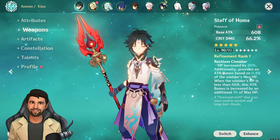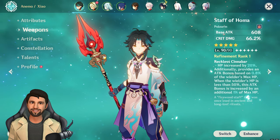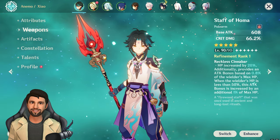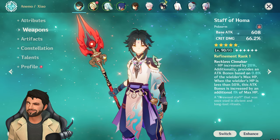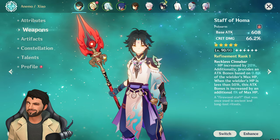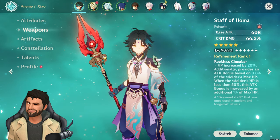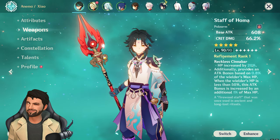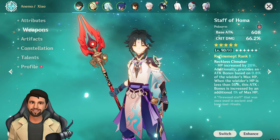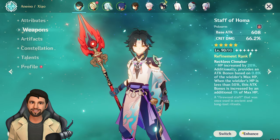You've already seen Xiao hitting over one lakh damage with a single plunge attack, which is very huge for a character like Xiao. You can hit 12 to 13 plunge attacks in Xiao's elemental burst. If one plunge hit does one lakh damage, Xiao can easily deal around six to seven lakh damage in one burst.